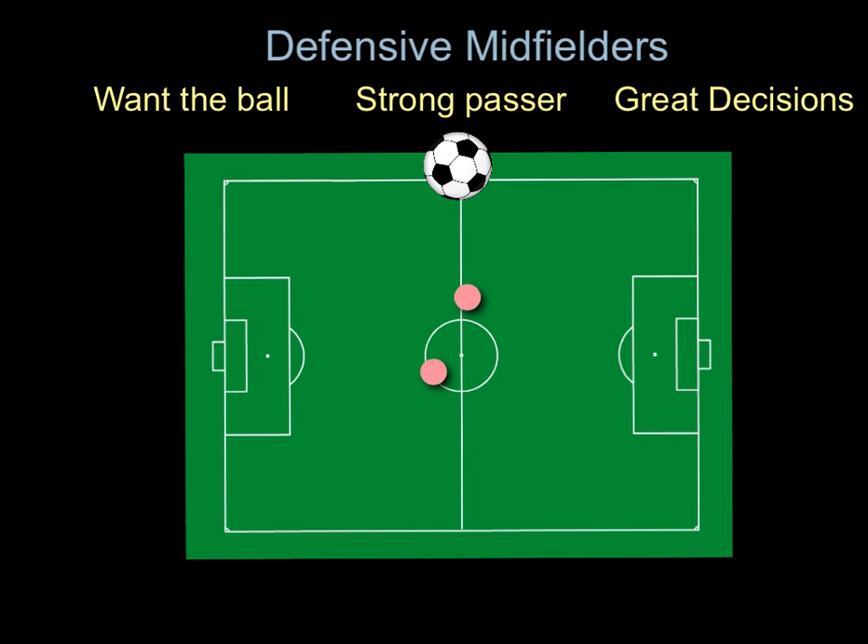In the middle third, you've got to continue to want the ball. Defensive mids, stagger yourselves — not linear, have an angle. You have to be a great passer. We cannot afford a turnover here. We're susceptible to the fast transition and through balls if we lose possession. You've got to make great decisions: do we do a quick pass to the corner for a fast break, or do we delay to allow the outside fullbacks to move up? You've got to be a great decision maker.